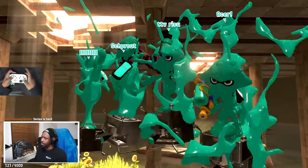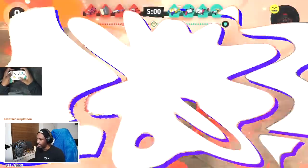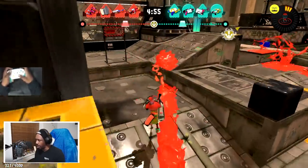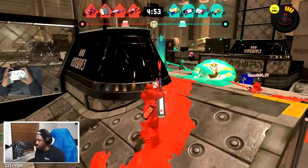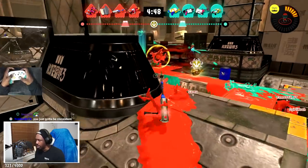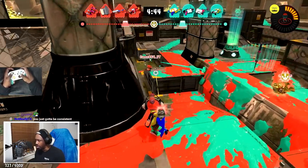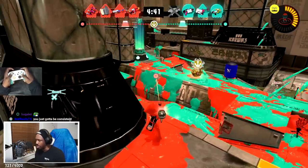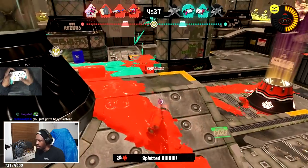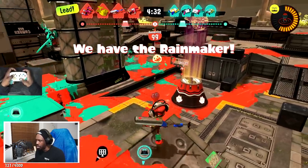We got the same compositions as last time: we have Dapples, Slush Machine, Eliter, myself, and Rapid Pro. They have two fast weapons and a heavy, so they have a really well-rounded comp. I could have gone for the heavy there but I didn't think I was going to. I barely missed that spider shot but he's dead anyway, so it doesn't matter. The heavy's going all the way right.